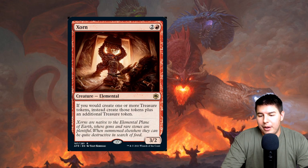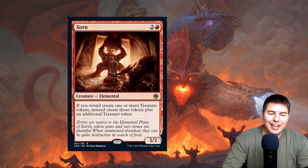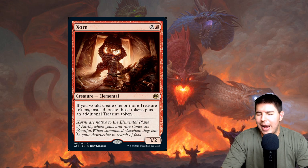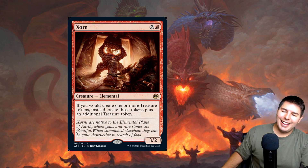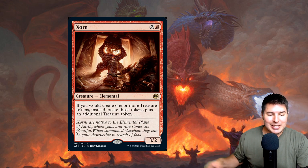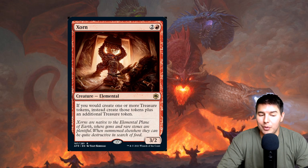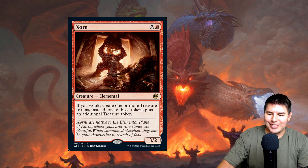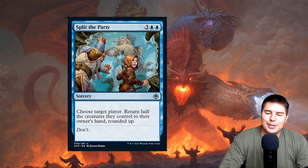Zorn — three mana, 3/2. If you would create one or more treasure tokens, instead create those tokens plus one additional treasure token. Combine this with Old Gnawbone dealing combat damage creating treasures, then Zorn doubling them, then Anointed Procession doubling all tokens — that's just a massive amount of treasure. I'm not sure what you do with all that mana, but Zorn is a fun card.